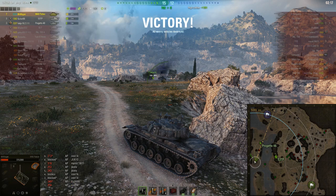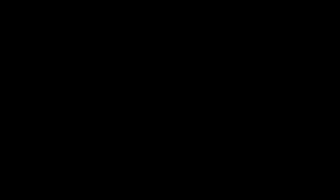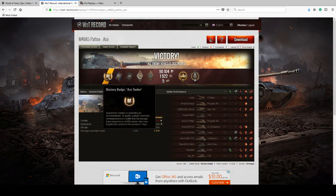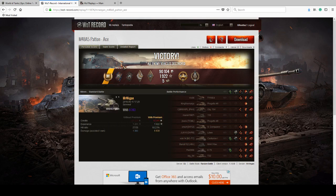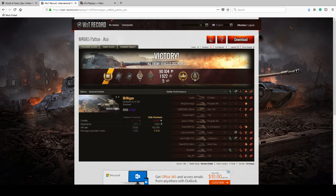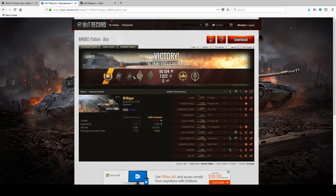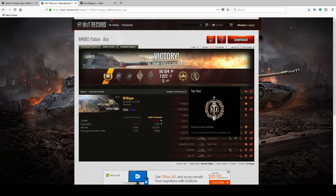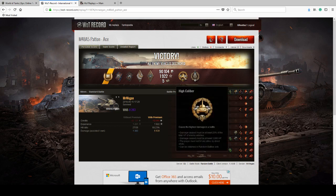Let's move on over to Watt Records today and see what we have for stats. Mr. Wiegand walked out with an Ace Tanker badge in his M48 Patton. Good job, Mr. Wiegand. With that, you also earned a Fire for Effect, a Duelist, a Hand of God, and a Bruiser. On top of that, Mr. Wiegand also got Top Gun, missed the Radley-Walters by one kill, and High Caliber.